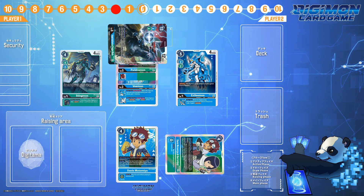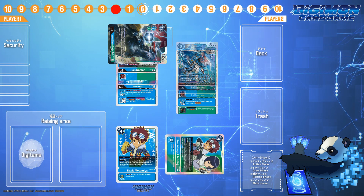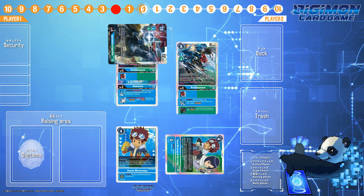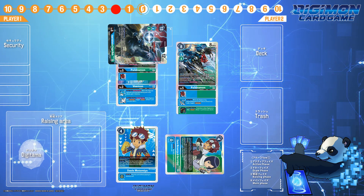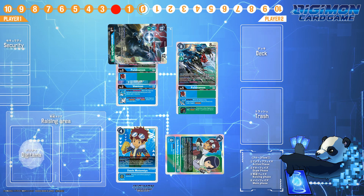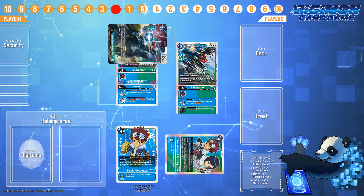And if you drew Pyildramon, you can literally DNA Digivolve those newly played XVmon and Stingmon for another two swings. Remember, DNA Digivolution circumvents the Summoning Sickness mechanic in the Digimon trading card game. Imperial Dramon is one of the most explosive decks in this format and can easily eat all the security in one turn.